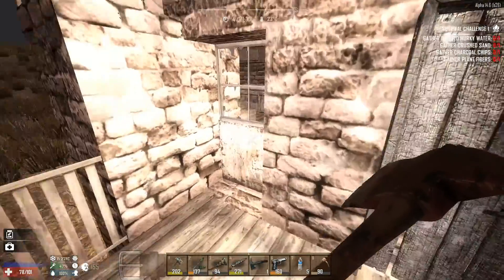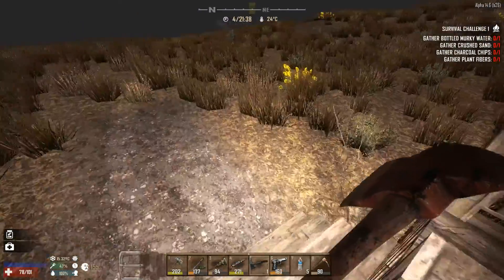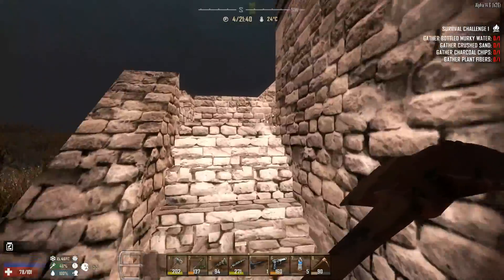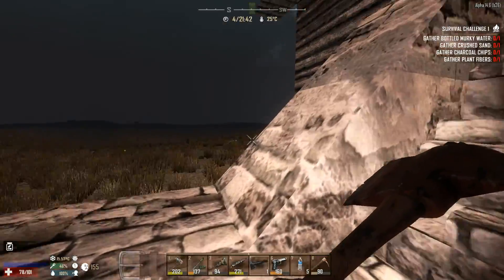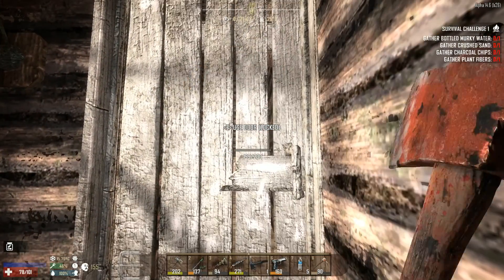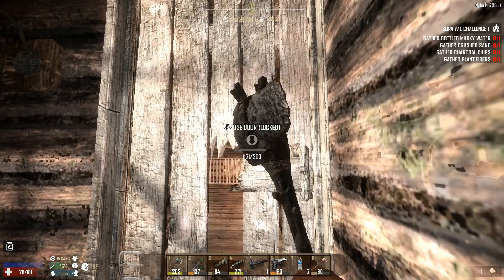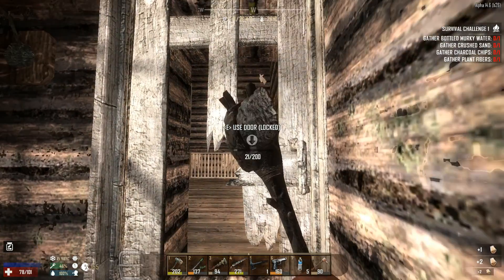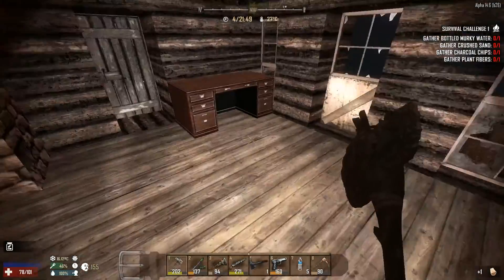And look at that - there is a forge! I don't know where I'd like to enter because I don't want to destroy these blocks. I don't know if we'll have a possibility to make a door or not, but this is the place we're gonna stay in. Yes, this is gonna be our fortress.